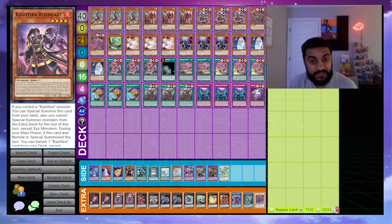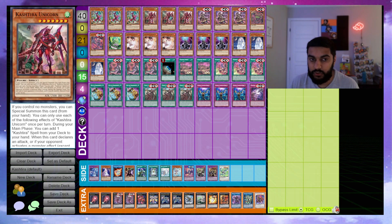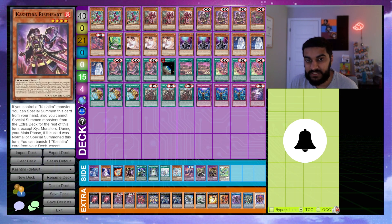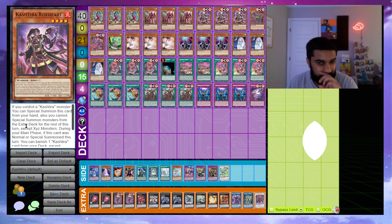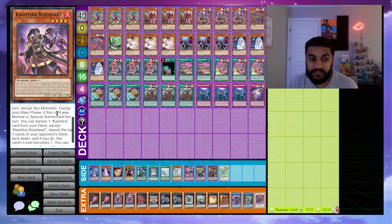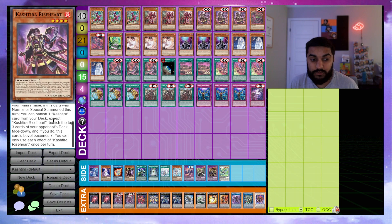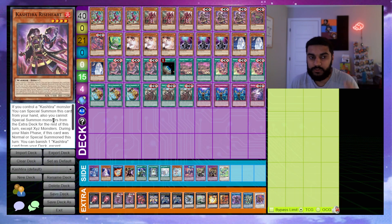Next we play triple Cashier Riser. If you control a Cashier monster you can special summon this card from your hand, however you cannot special summon monsters from the extra deck for the rest of this turn except XYZ monsters. During your main phase, if this card is normal or special summoned, you can banish one Cashier card from your deck — except itself — and then banish the top three cards of your opponent's deck face down. If you do, this card's level becomes 7.